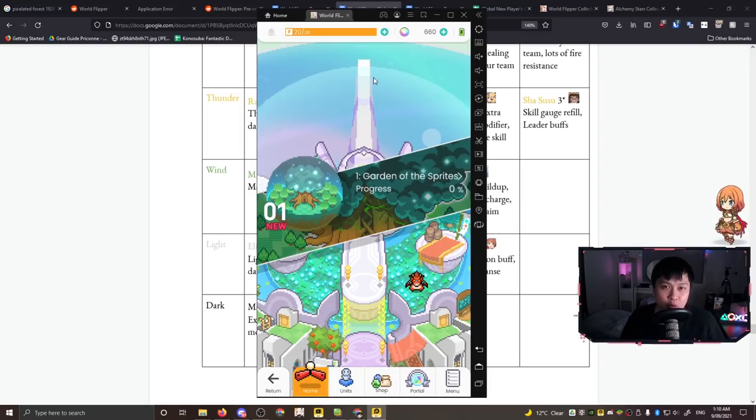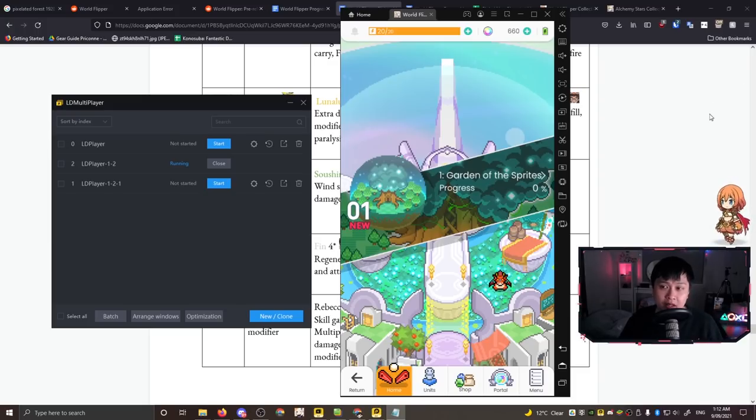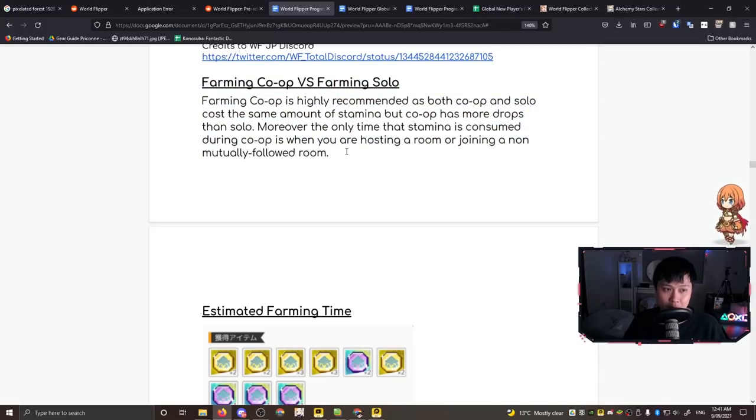Let's take a quick break for our sponsor. LD Player is a lightweight modern emulator that supports essentially every mobile app or game you can think of. It's got features like sync operations, easy APK installs, one-click root, and high frame rate modes - it actually supports 120 FPS. I've been using LD Player for a while for games like Punishing Gray Raven and now World Flipper. It's smooth, it looks good, it feels good to run. Check it out via the link in the description.